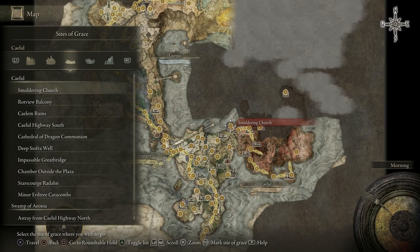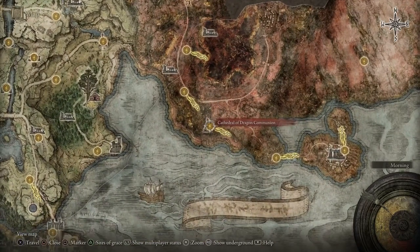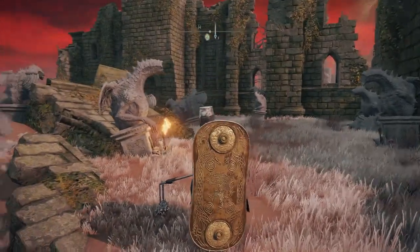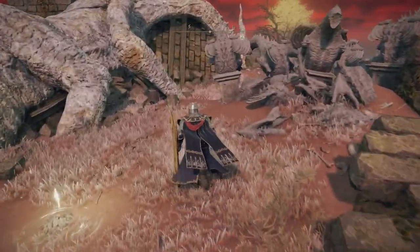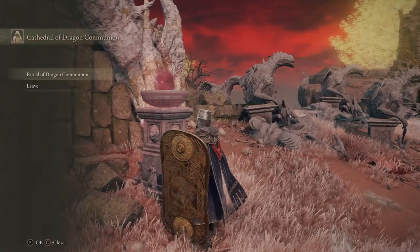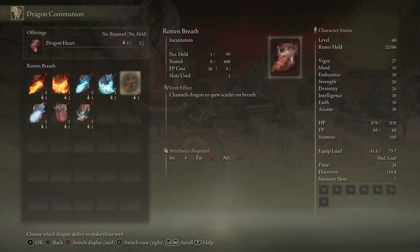There are a few prerequisites you're gonna need to do for this video. The first thing is go to right here on the map — the Cathedral of the Dragon Communion. Once you get here you're gonna find an obelisk, a monument to the dragon gods. Just go towards it and interact with it.